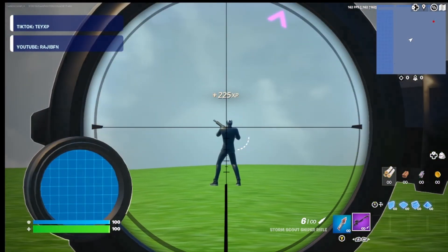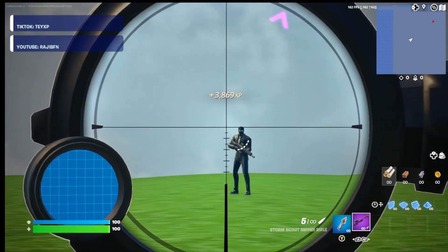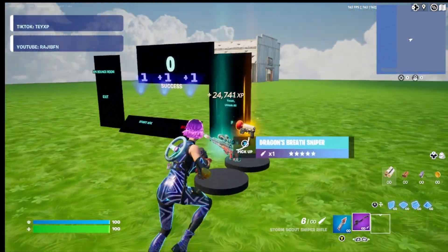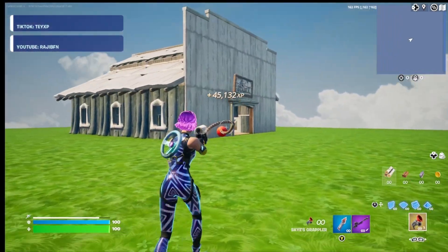Just like that the AFK is rolling in. You can see there's a henchman off in the distance and another henchman off in the distance — go ahead and line it up and knife their little faces off. Look at all that XP already, at over 30,000. Now go ahead and grab a grappler.